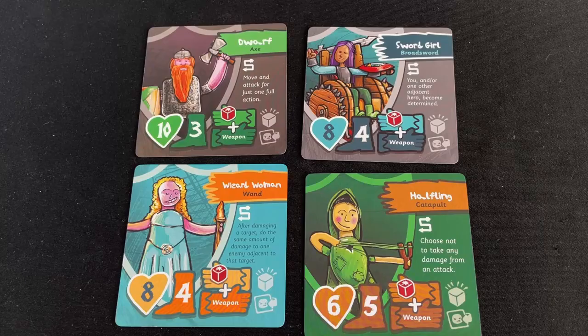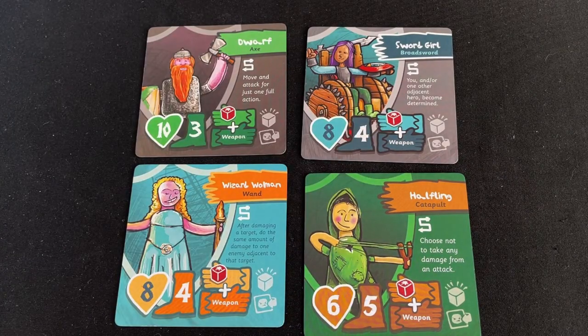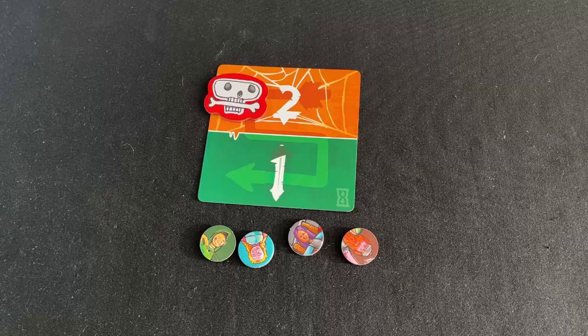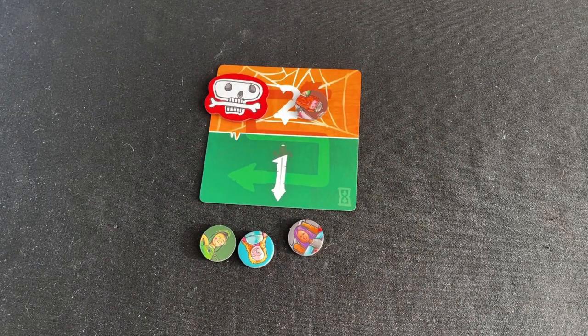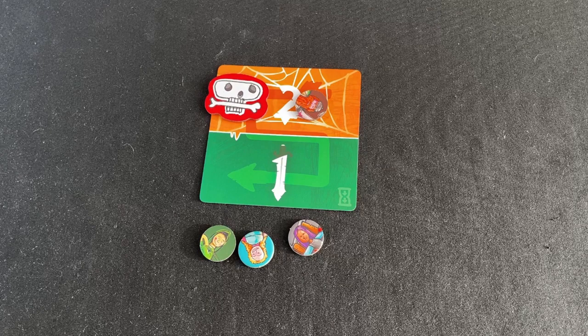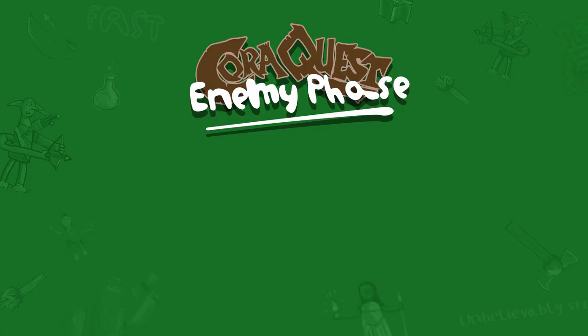Special Abilities. Every hero has a unique special ability written on their hero card. Using these abilities does not take up an action unless it says otherwise on the card. After you use a hero's special ability, take that hero's countdown token and place it on the number two space on the countdown track. This token will move down and eventually off the track in the countdown phase. While the hero's token is on the countdown track, you are not allowed to use that hero's special ability again. Once every hero has done their turn and taken their two full actions, it's time to move on to the enemy phase.